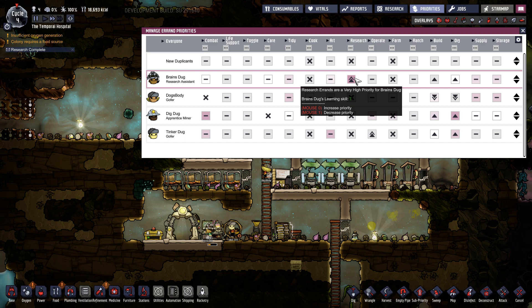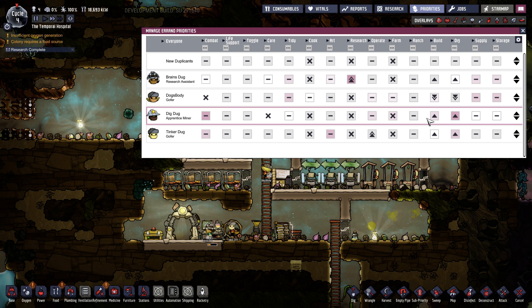Brains is pretty much the same thing, except specialized in research, followed by building and digging. Only when all those jobs are done will they even consider doing any chores around the base. Dig Dug is just a dedicated builder and constructor. It's always nice to have one of these, so you always have one person who's going to be building those infrastructure projects to help expand your base.